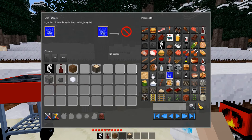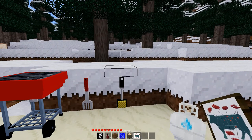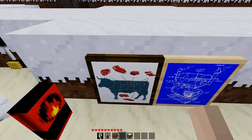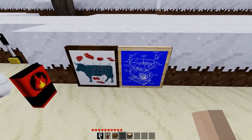We can also get some blueprints — we have a smoker blueprint and a beef map, which shows different cuts of a beef cow and what kinds of meats you get from it.